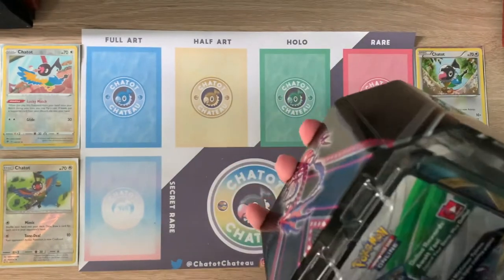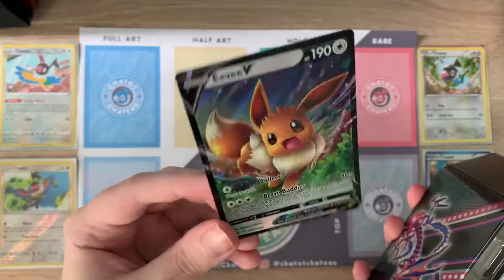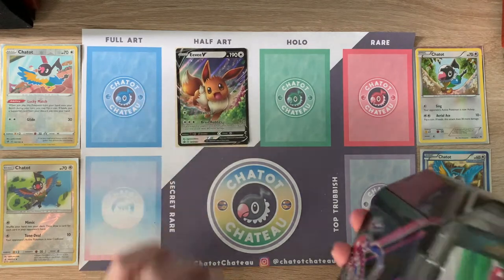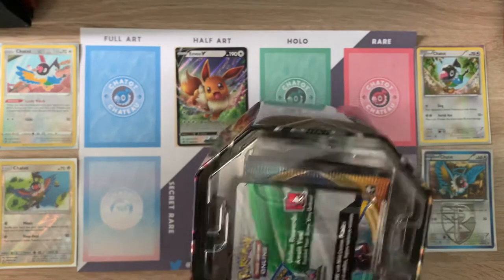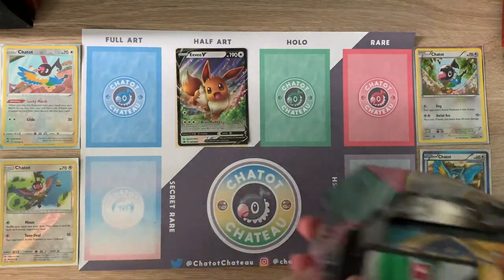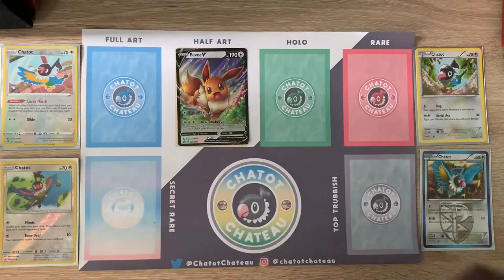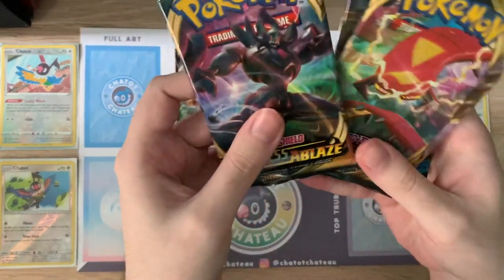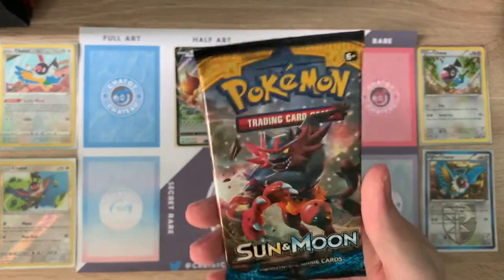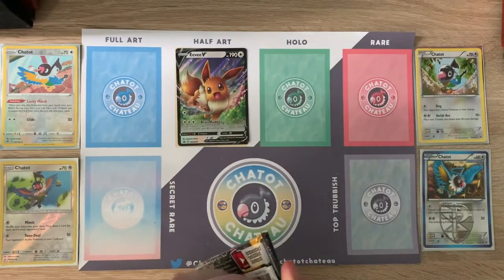First off we have the Eevee promo card — it's very nice, very pretty. I like that one, it can go in the half-art section of my playmat. There's also an Eevee code card. And then we've got some boosters — four of them, not five like those crafty Americans get. Two Darkness of Blaze, a Sword and Shield, and a Sun and Moon one. Not an X and Y one, which they usually try to palm off, so I'll take the Sun and Moon. We'll start with that one.